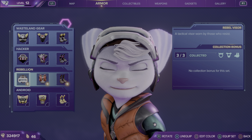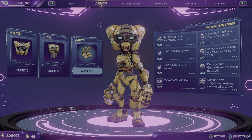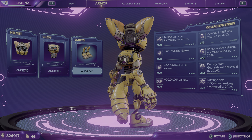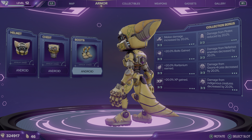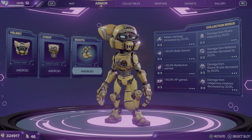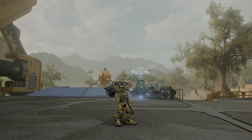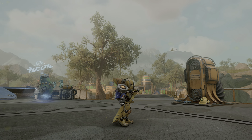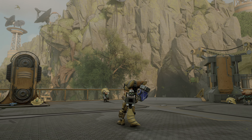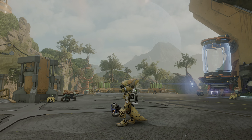Moving on to our next armor — after Rebellion, we have Android. It's got an all-yellow aesthetic. Again, deluxe edition armors do not have any bonuses associated with them; they are for purchase only, you cannot find them in-game. And that's what it looks like wearing it in-game.